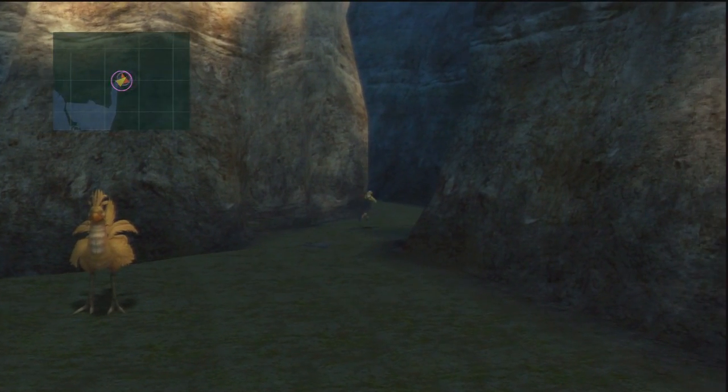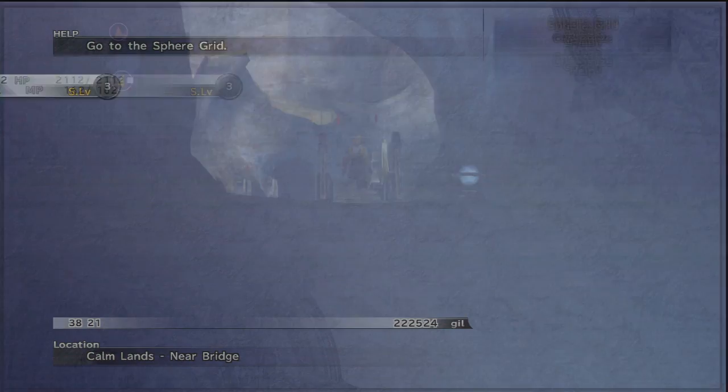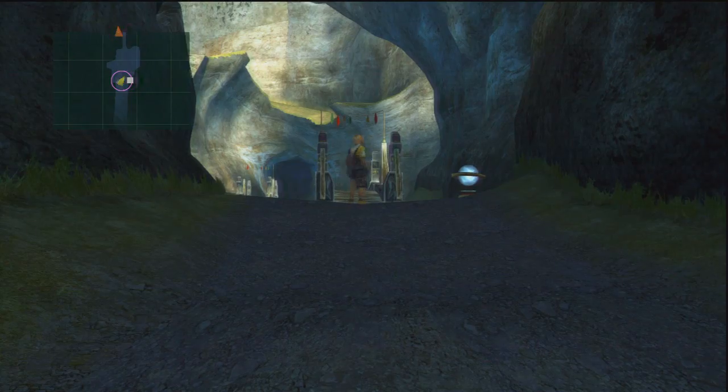Here's the top right corner. A lot of people will say you're out of the Calmlands now — you're not, really. There's a whole other screen to the Calmlands with a bunch more items you can get. It's very close to where you can then reach Gagazette, so it's easy to mistake it. But you will notice we are still in the Calmlands — we're just at a place called Near Bridge.